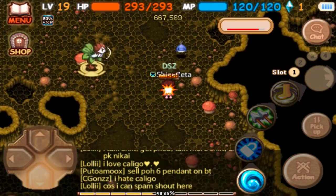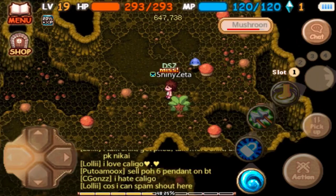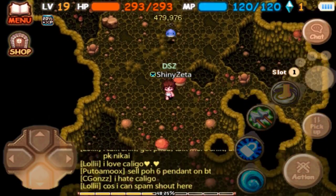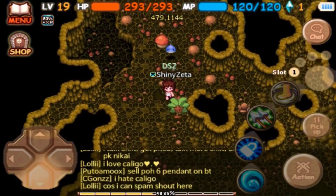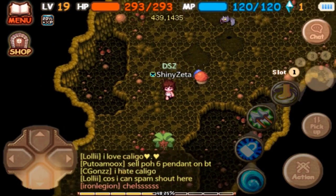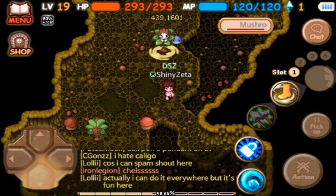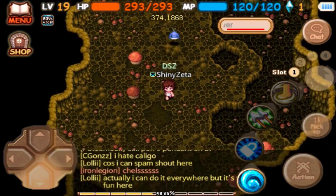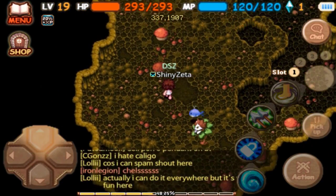Spawn point number two is all the way down here. Simply come down through here, you're going to be running through the intersection right over here, down to the bottom like this, and then go down south over this way. Right here is spawn point number two. These are the only two spawn points for the Poison Fungus King in the entire Mushroom Sport Cave.